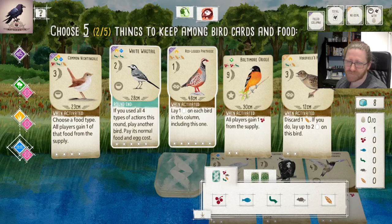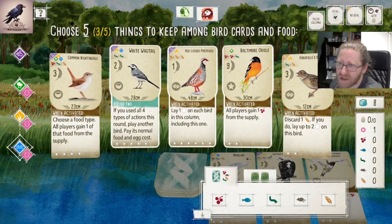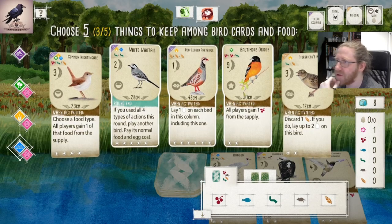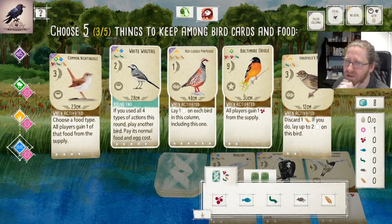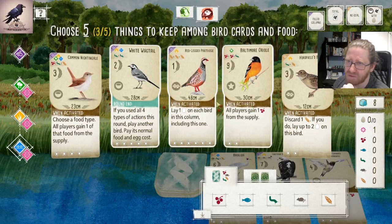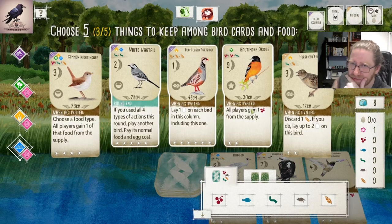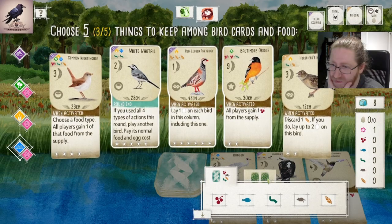I like the thought of the Baltimore Oriole, just because it's a nine-pointer, and it gives us access to more powerful forest actions. As we have extra action cubes we can spend with Willy Wagtail, we can afford to give our opponent more food. Yeah, I like the look of this setup.